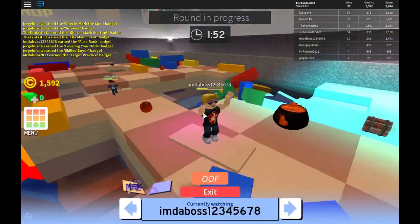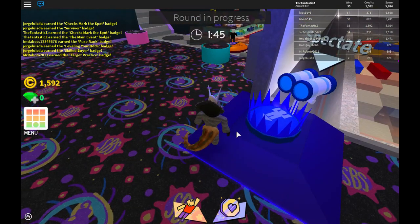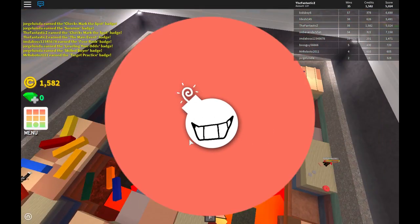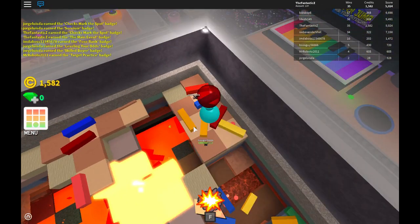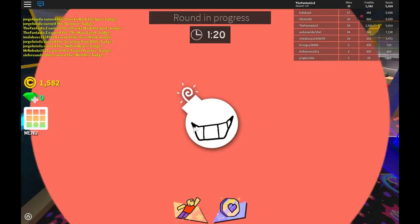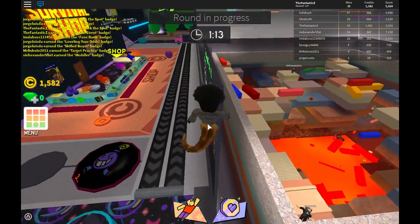Oh I guess you jump to spectate, which is pretty unique. I noticed something — in the lobby, a lot of this stuff is just buttons. Oh — spawn as bomb head! That's pretty cool. You can spawn as a bomb head and just blow people up. I think I got him — alright, that's pretty funny. I like how you can become the bomb.